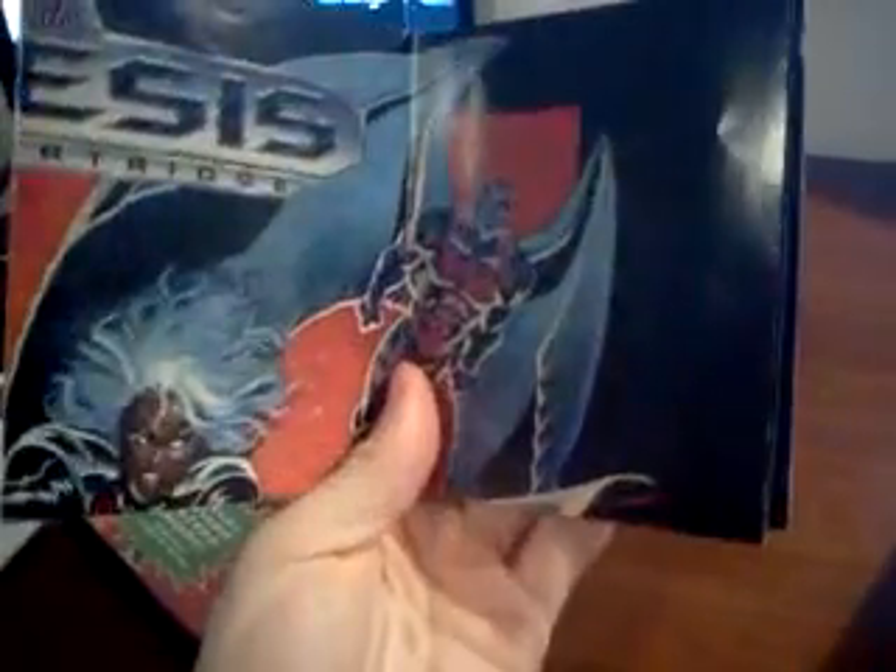First things first, I have an X-Men Sega Genesis game. The manual on this game is damaged — it's not the best condition obviously, and I think it's missing the cover. But it does have the manual, the case is in nice condition, the cartridge is in really nice condition, really glossy, great condition, and it also comes with the poster that came with the game back in 1993.